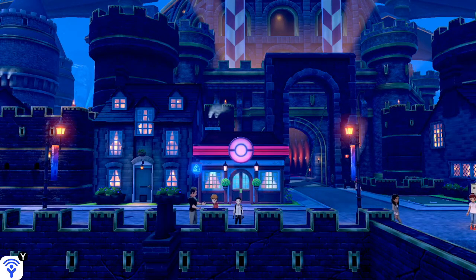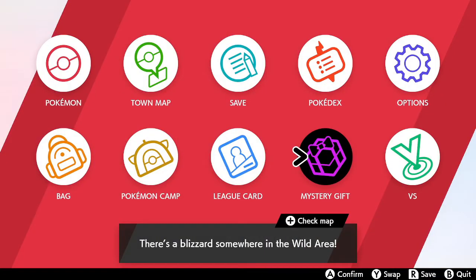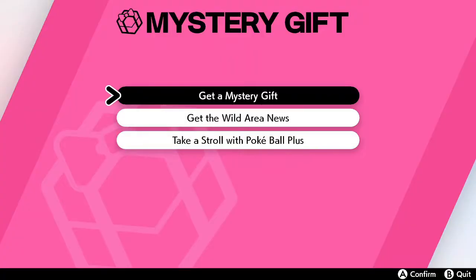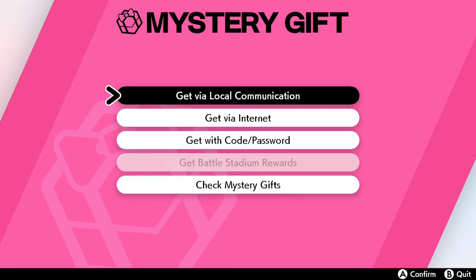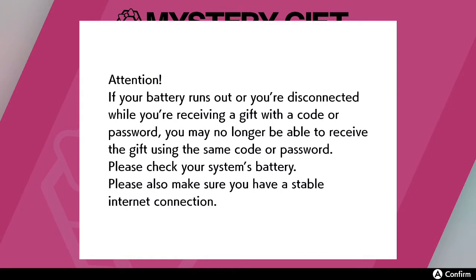Let's go ahead and receive the special pokeballs. The first thing you want to do is go to your menu, go to Mystery Gift, go to Get a Mystery Gift, Get with Passcode or Password, and we're just gonna connect to the internet — okay, I didn't know I had to click confirm; I thought it was gonna do it on its own.